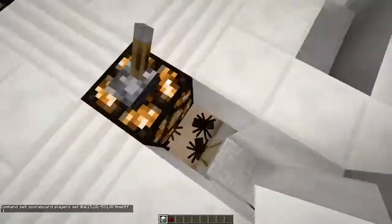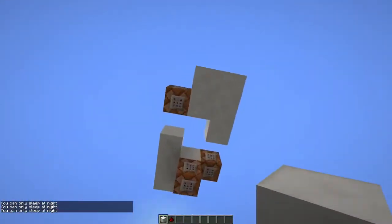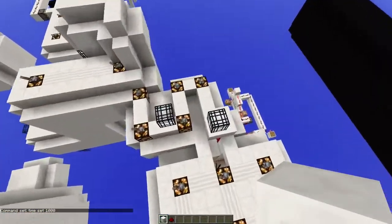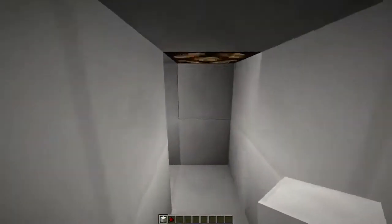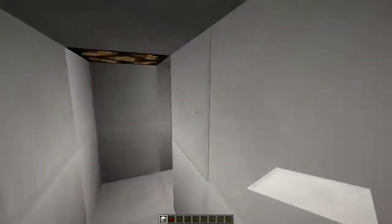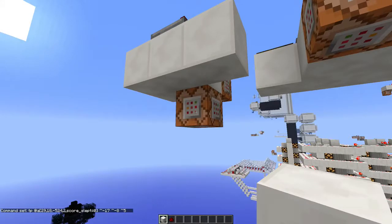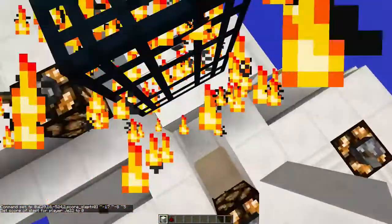The reason I used the 'time off' command is because you need to be able to sleep. Here is a bed — there's also a spider because they can climb up. You cannot sleep in this bed because it's daytime, and that's caused by this spawner that triggers this pressure plate and sets the time to day. It also makes sure that if you use creative mode to get past the spiders or you're just good enough to pass them, you'll be teleported back to the beginning — but only when your score 'slept' is set to zero.